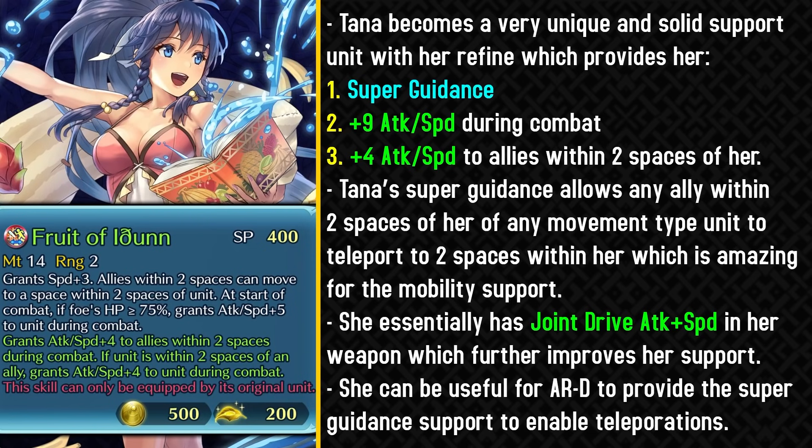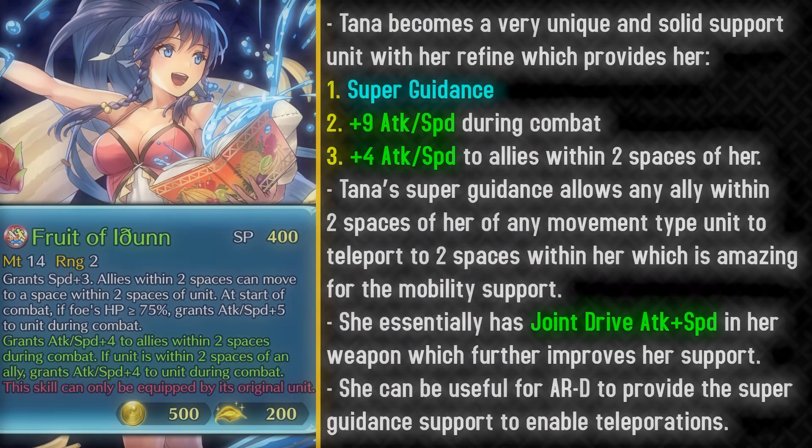Summer Tana becomes a very unique and solid support unit with her weapon refine. This refine basically gives her super guidance, which allows any ally within two spaces of Tana to teleport to two spaces in front of her — which is absolutely amazing for mobility support. She's like Halloween Nowi, but in reverse. She pretty much provides guidance to her allies, and this can apply to any movement type, so even cavalry units can jump two spaces in front of her. She also gets plus 9 attack and speed during combat with this weapon refine and provides allies within two spaces with plus 4 attack and speed in-combat buffs. She functions as a support unit, essentially having Joint Drive Attack and Speed in her weapon refine. Her main use is gonna be in Aether Raids defense or just as a general support unit for moving units around.